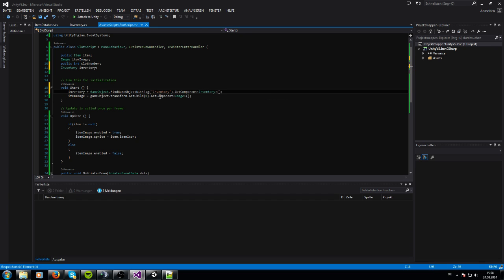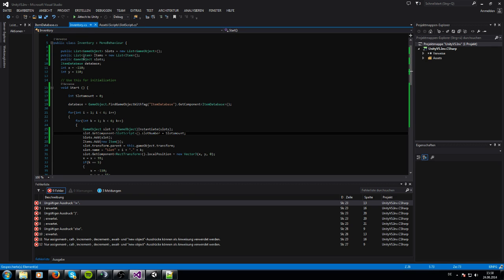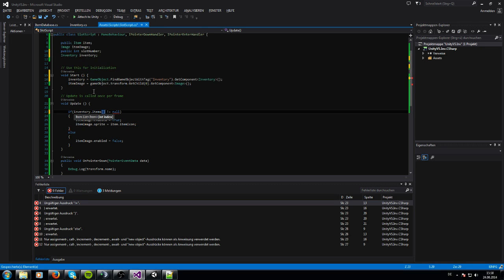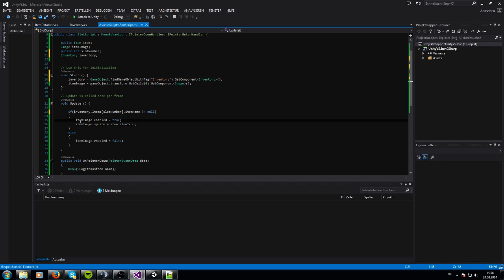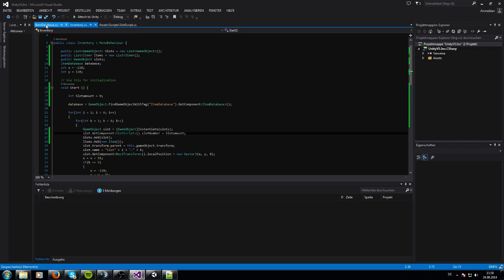Now we can access our items list. We say inventory.items[slotNumber].itemName, and if the item name does not equal null or empty, we want the item image to be enabled and the sprite to be changed. That should be everything we need.